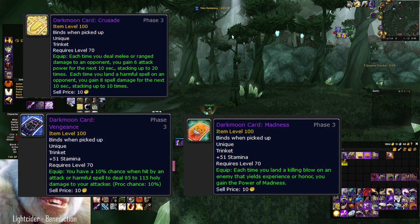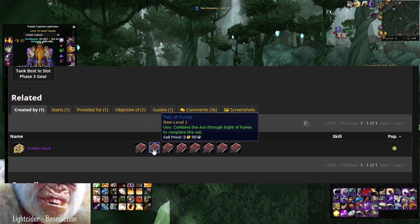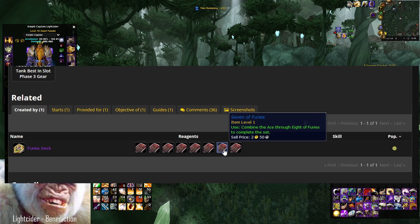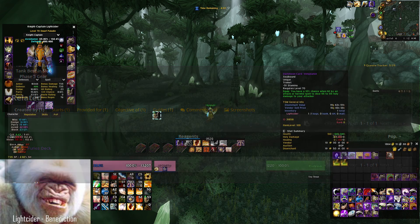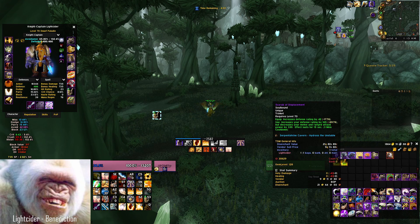You can get these decks by combining the relevant Ace through eight cards to form a quest item that can be redeemed while the Dark Moon Fair is active once a month. Aces drop from the last bosses of level 70 dungeons — think Steam Vaults, all the Tempest Keep five-mans, Shadow Labyrinth, and Shattered Halls on normal — and from the last boss of every single heroic dungeon. Cards one through four are world drops from lesser mobs and up to elites, and cards five through eight only drop from elites closer to level 70, such as raid trash.